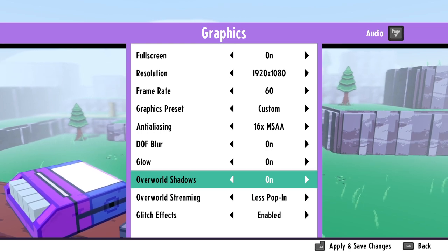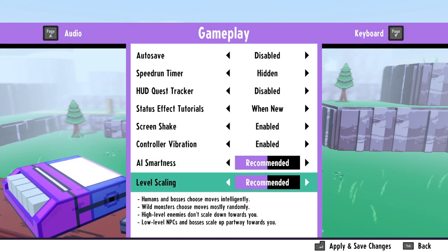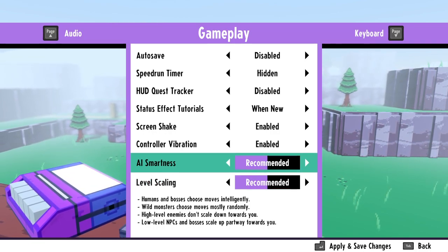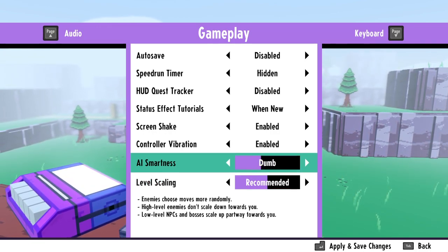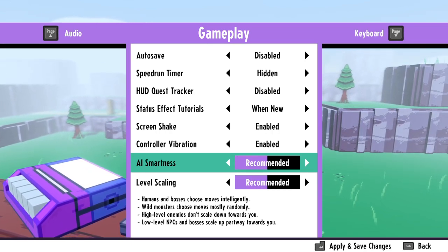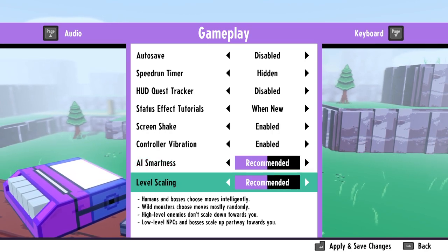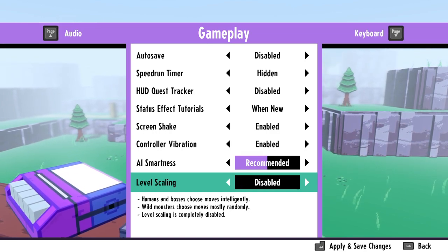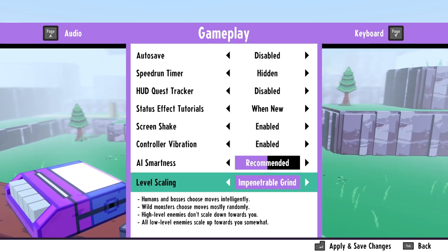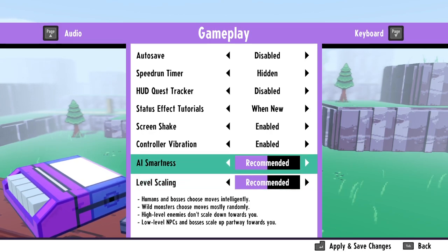This game's got a lot of options. There's an AI smartness meter - the default for AI smartness and level scaling is 'recommended.' If I bring AI smartness down it goes to 'dumb,' 'dumber and dumber.' And if I bring it up it goes to 'smart,' 'smarter,' and literally 'Skynet.' Level scaling: easy, easier, boring, disabled - and going up it's hard, harder, impenetrable, grind. I'll just leave those at recommended.